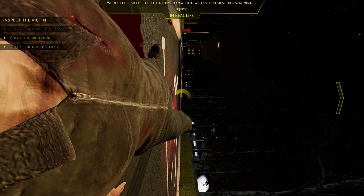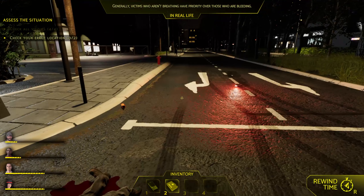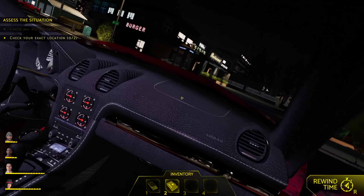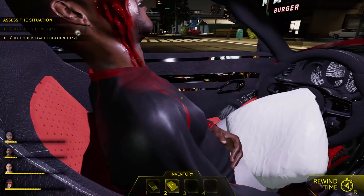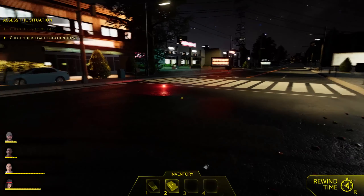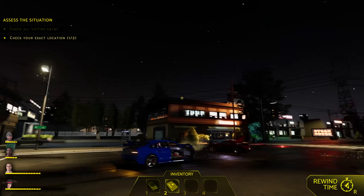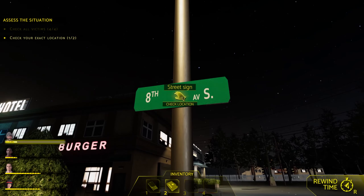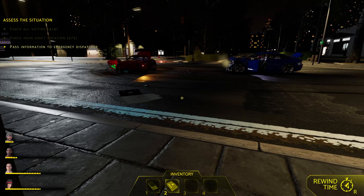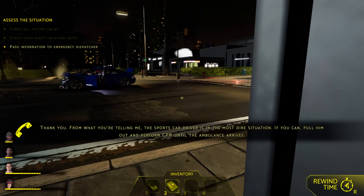Can you hear me sir? He's breathing — barely. He's got multiple wounds. We need to check the exact location. There are street signs — South Street and South and Eighth. We'll pass that on to the dispatcher and perform CPR until the ambulance arrives.